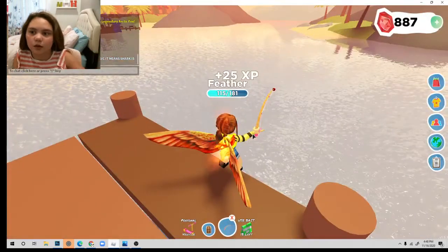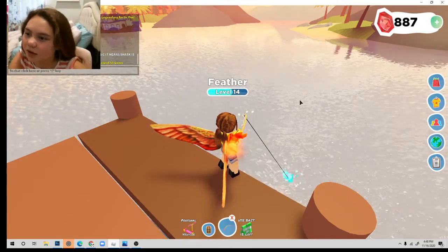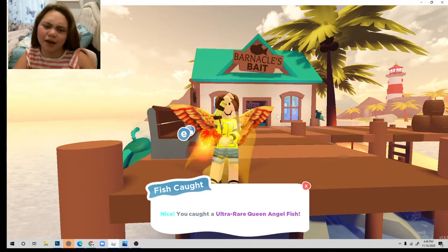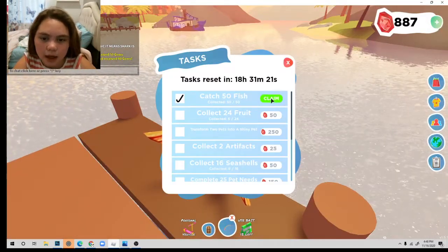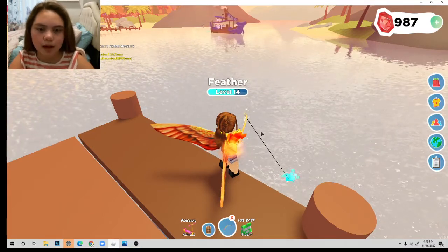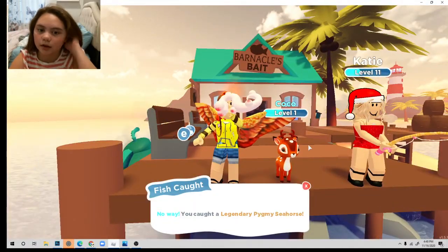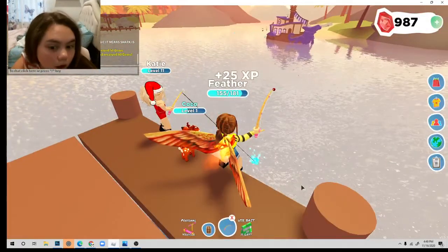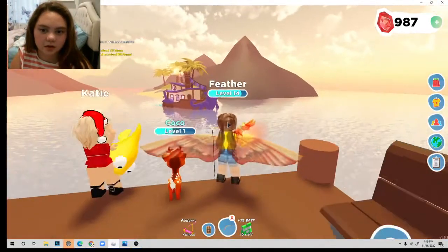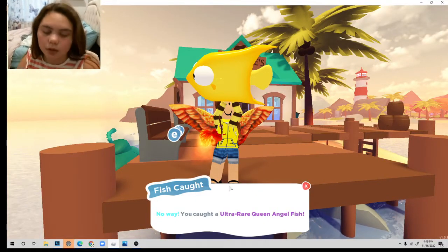I got another legendary seahorse — I'm just going to call it seahorse. Have you ever seen someone in Overlook Bay say 'OMG it's Megan' and you're like, that's not Megan? I got 100 more gems — I could get four more bait with that, but I'm not going to. And I got another seahorse. I want squid — like that purple squid on the ship. Oh no, another queen angel.